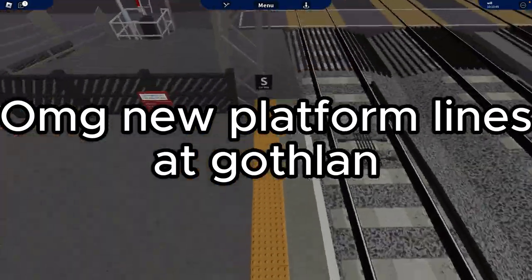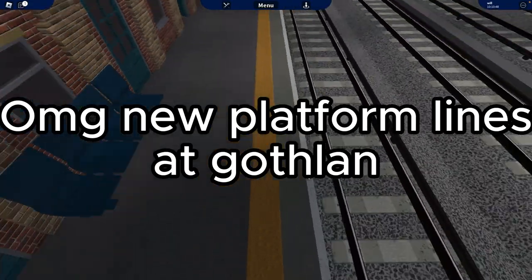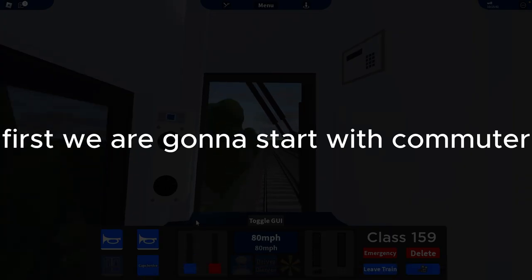They added new platform lines at Gotham - look how amazing and detailed they are, like brilliant, it's so well made. But that wasn't the main update, so let's actually review it. We're going to start off with Network Commuter first.